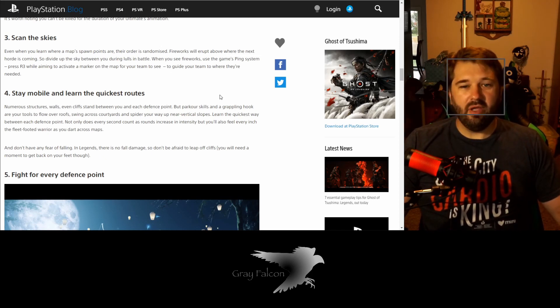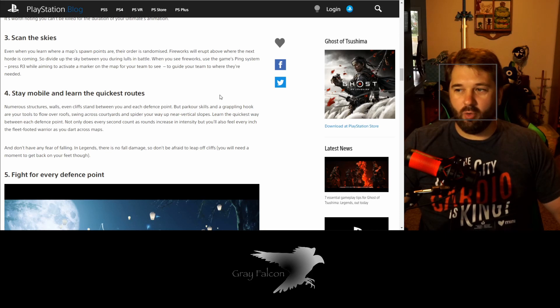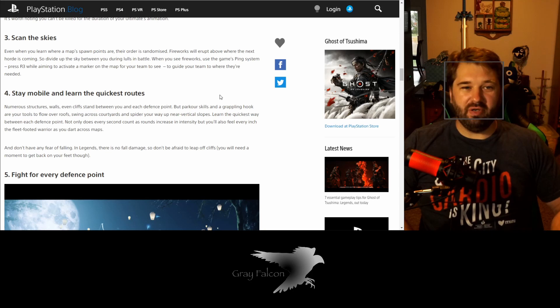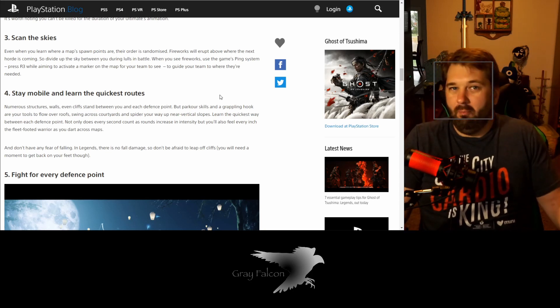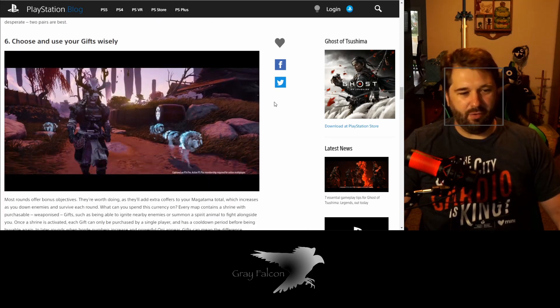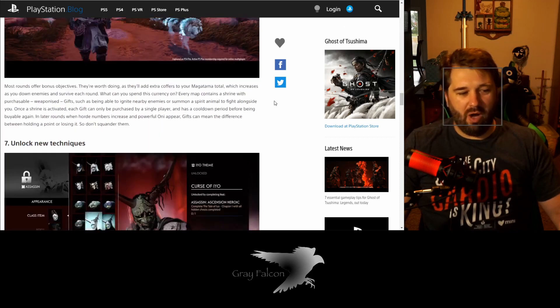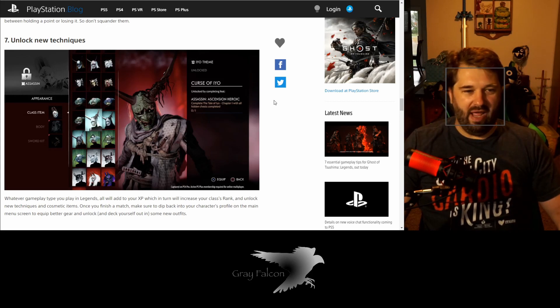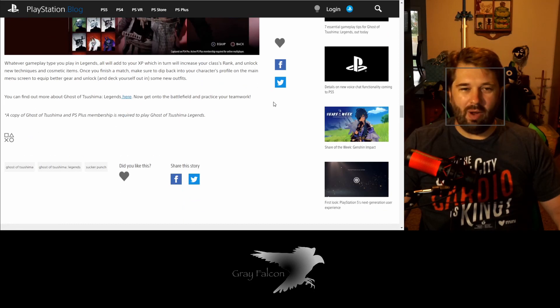One tip is watching the sky: when you have downtime with your team, you have to face different directions and look for fireworks up in the sky, because the fireworks indicate where the next horde is coming from — that's the direction you need to go to fight off the new Mongols coming in. It also says fight for every point because it makes a difference. You get treasure and other things, and choosing when to use your gifts wisely and unlocking new techniques are key — choosing paths and items that match your play style.